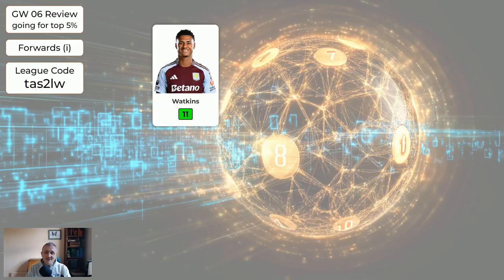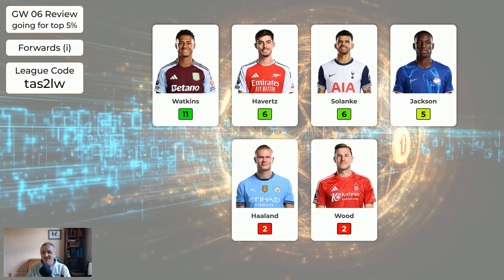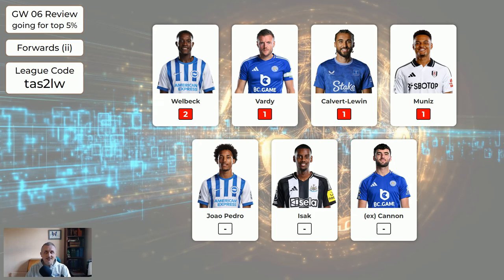For the forwards: Watkins 11, Havertz 6, Solanke 6, Jackson 5. For the second page of forwards, nothing. So basically if you had Palmer, you probably got a green arrow. If you didn't, you're a lot less likely to have got a green arrow.